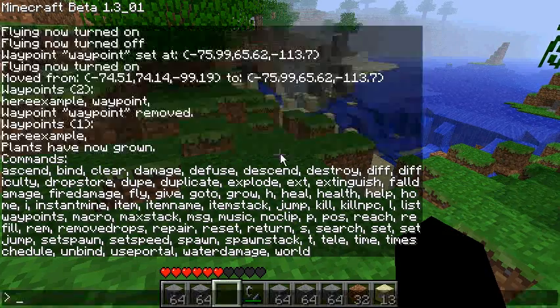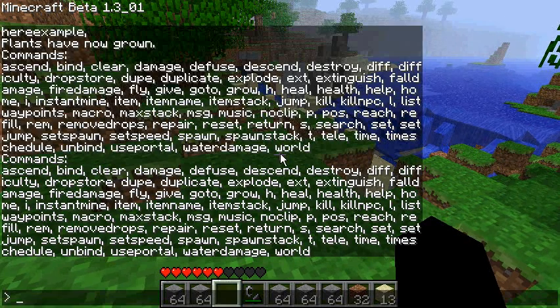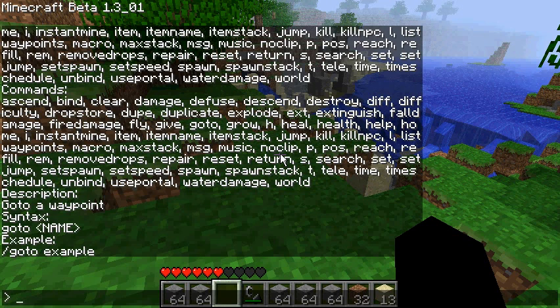'Help' is next — 'h' and 'help' are the same and bring up all commands. There's also 'help' followed by a command name to get specific help. For example, 'help goto' gives you a description, syntax, and example for that command.